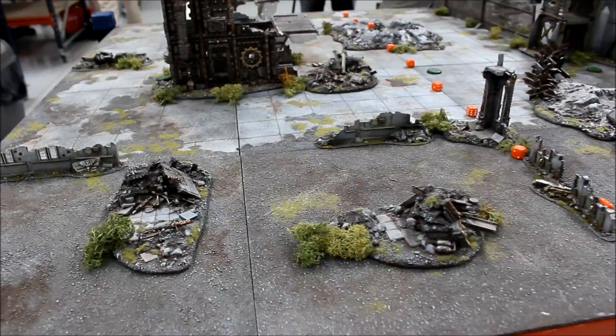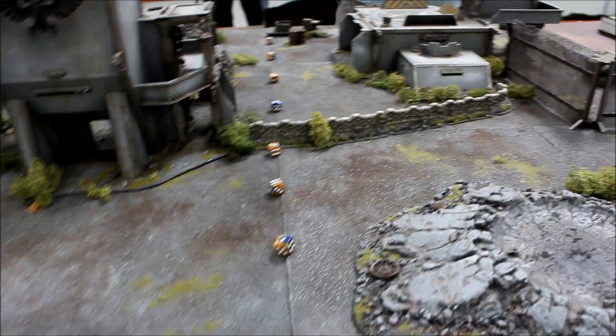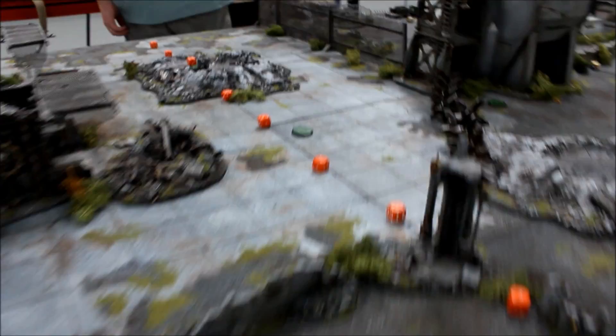In this game the Necrons are deploying at this end, up to 24 inches in, marked by the orange dice. There's a No Man's Land in the middle, and the Ultramarines are deploying in this zone here, marked by those dice. The scenario is The Scouring, so there are six objectives. We don't know what they're worth yet. One objective here, one in No Man's Land, another there, one just behind the building, one in this crater, and the last one just here. Six objectives total, and we're moving on to the deployment phase now.